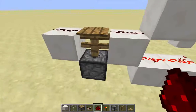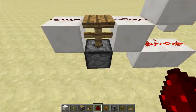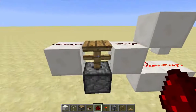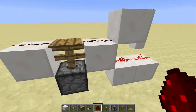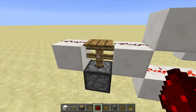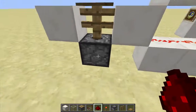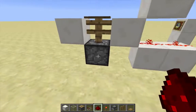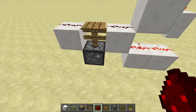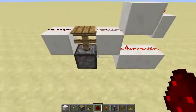If there was a dispenser where the fence is, weakly powering this block would activate that dispenser. That will activate this dispenser down here, but only when the dispenser receives a block update — that's called quasi-connectivity. I'm going to rely on that quasi-connectivity to create a loop.